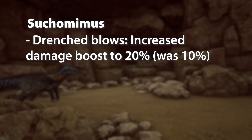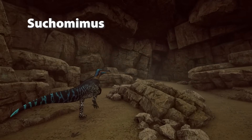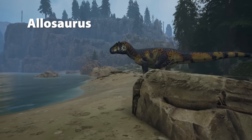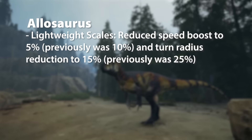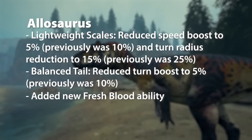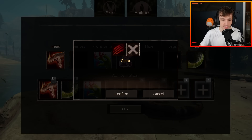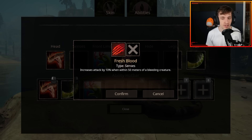For Suchomimus, the only change is with Drenched Blows — they've increased the damage boost to 20%, previously 10%, because it was being out-competed by Lone Hunter. For Allosaurus, Lightweight Scales and Balanced Tail have been adjusted like other dinosaurs, and they've added a new ability called Fresh Blood. This increases attack by 10% when within 50 meters of a bleeding creature — essentially the same as Fetid Scent for Megalania but bleed-focused. This makes bleed much scarier around an Allosaurus and allows them to spec into a bleed-focused gameplay style.